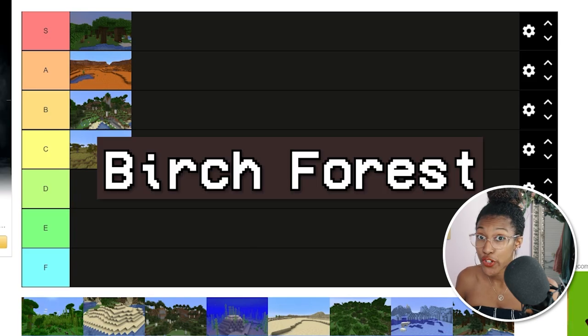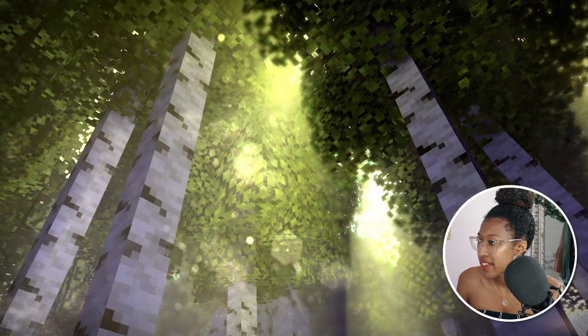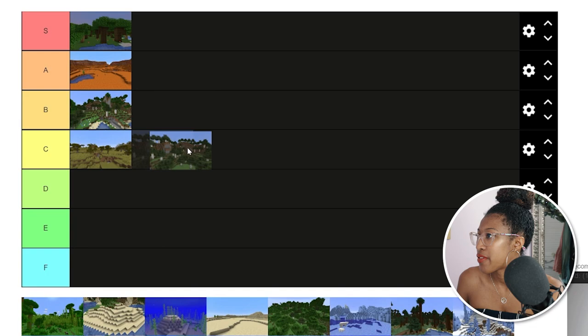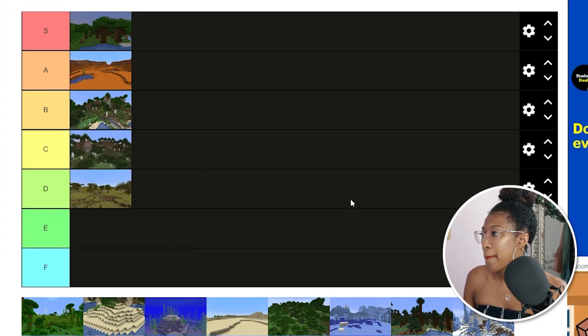The next biome is the birch forest — it's pretty much the same as any other forest but with birch trees. Birch wood is nice, nothing spectacular. I'm going to put it at C, or maybe with the flower forest at B. I might put savannah at D instead, since I use the savannah less than I use birch.